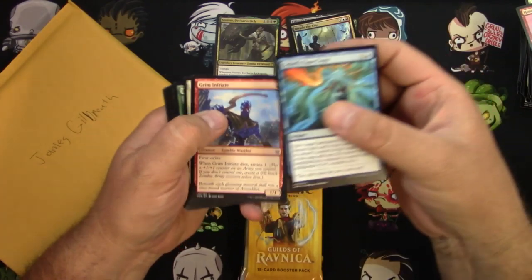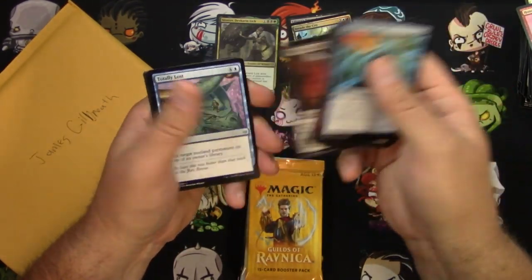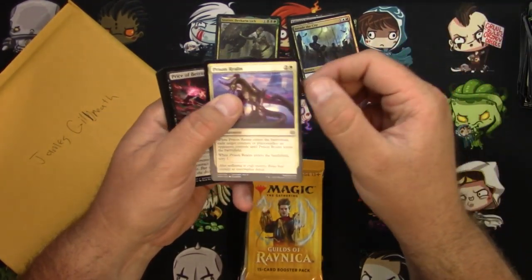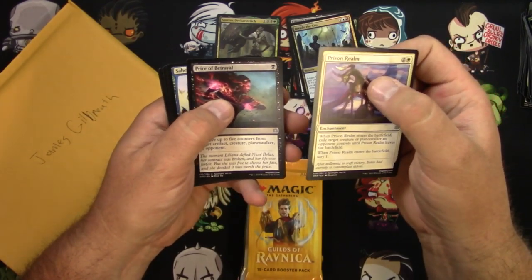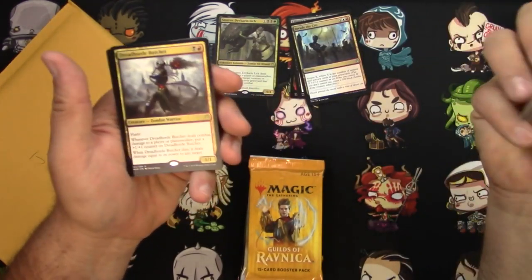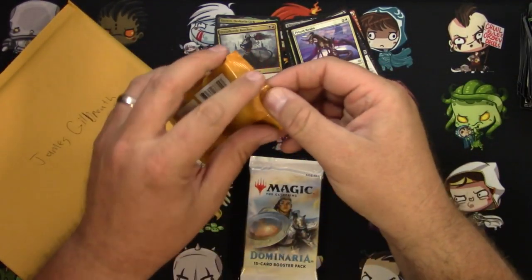I've been really liking playing Arena with the War of the Spark stuff — love the flavor of the set. I don't like it when people Prison Realm my creatures though, just saying. Price of Betrayal, Saheeli — that's a good one — and a Dreadhorde Butcher. That's a decent rare. Guilds of Ravnica coming up.